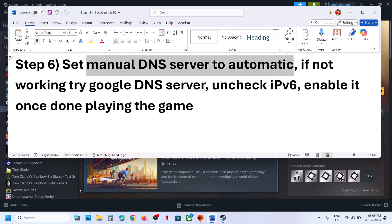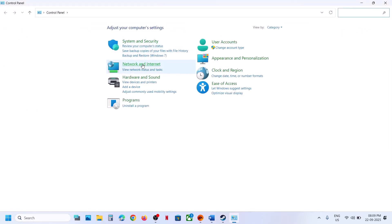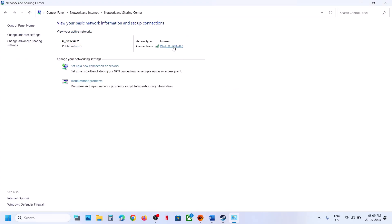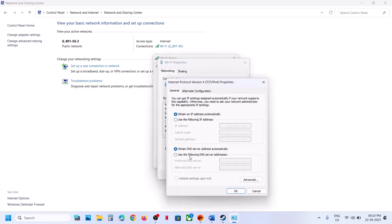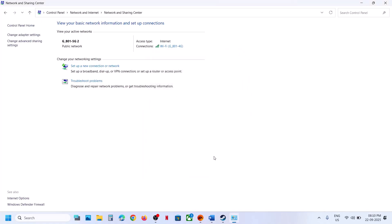The next step is to set your DNS server to automatic. Type 'Control Panel' in the Windows search box, go to Network and Internet, then Network and Sharing Center. Click on your Wi-Fi, go to Properties, select Internet Protocol Version 4 (TCP/IPv4), click Properties, and select 'Obtain DNS server address automatically.' Click OK and relaunch the game.